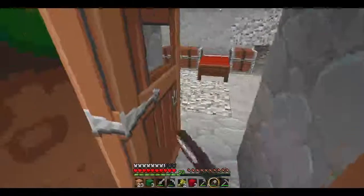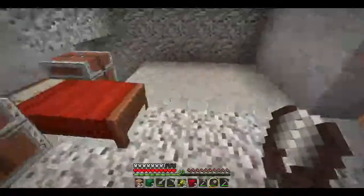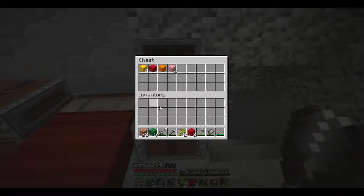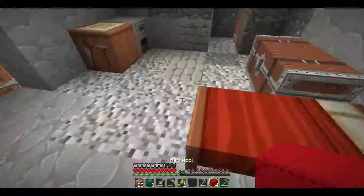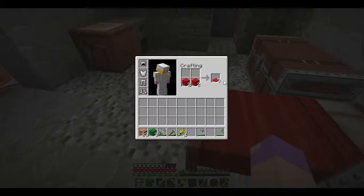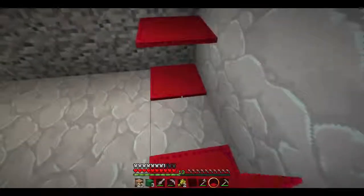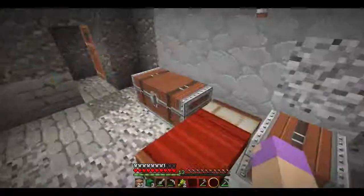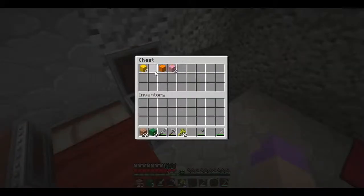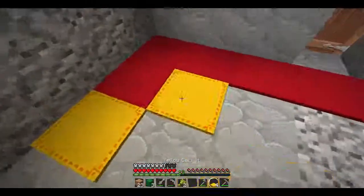If you guys saw the last video, thank you, and sorry for whining in that video — it's just my sheep kind of went out and then I got them in again. I was scared. One, two — red carpet! Okay, so we have red carpet for now. And if you guys don't know how to make carpet, you just grab some wool and put it in here, like what I'm doing. That's it — it's very easy.